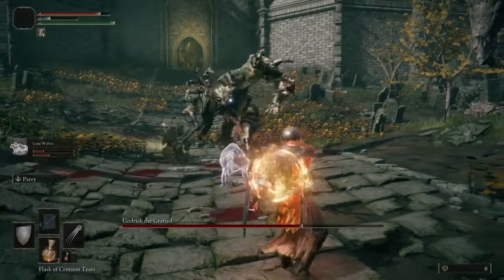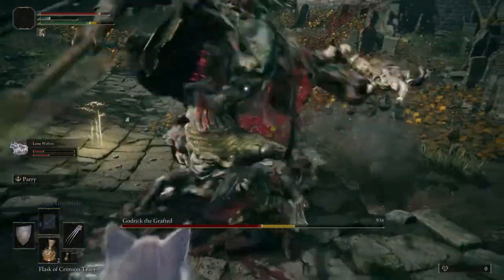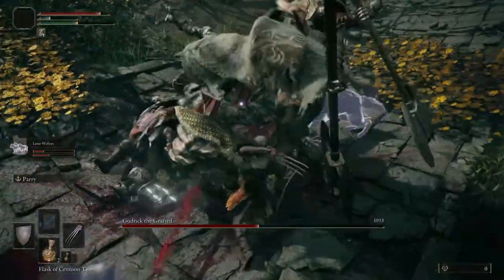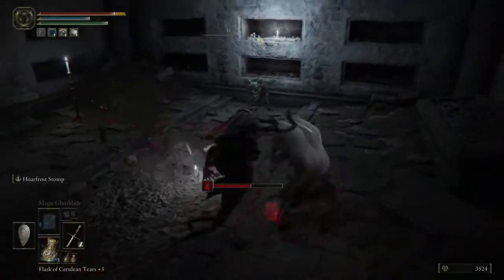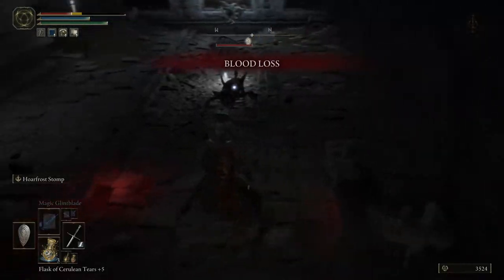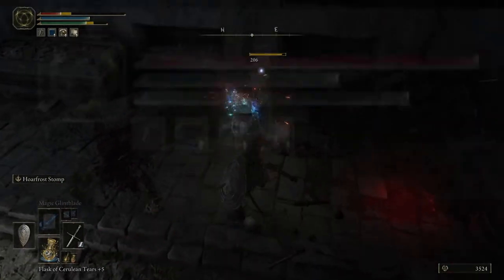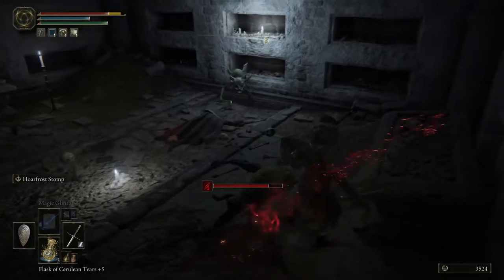Bleed, otherwise known as blood loss or hemorrhage, sounds pretty self-explanatory. You hit an enemy with a weapon, they bleed, but it's a little more complicated than that. Whenever you are hit with something that causes bleed, there is a bar that pops up which fills up the more you are hit with that effect. Similar to other status effects such as Poison, once that bar is full, the blood loss occurs. Instead, blood loss takes a decent chunk of your health instantly — nothing else happens apart from this instant health loss, nothing happens over time, and no other stats are affected.